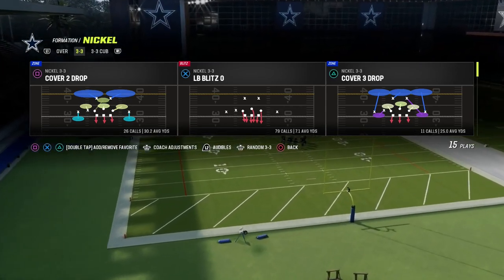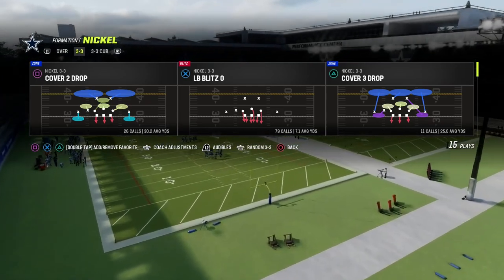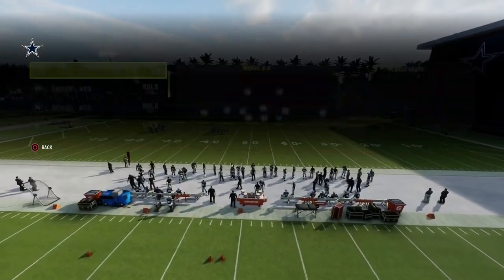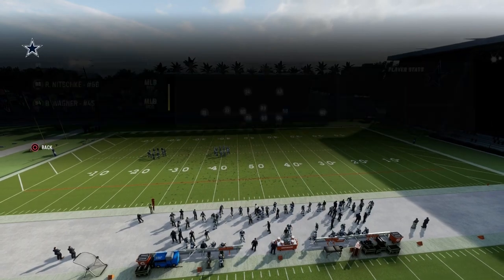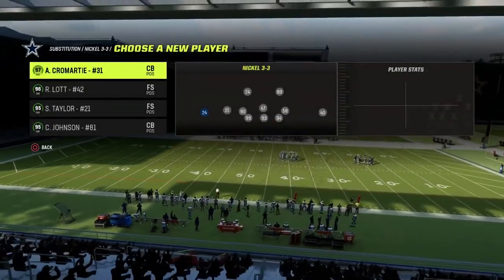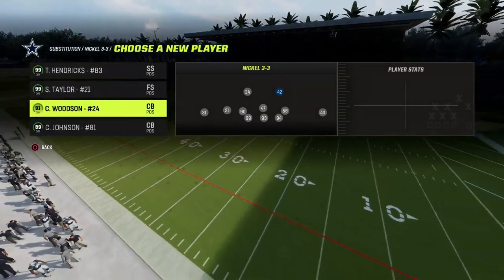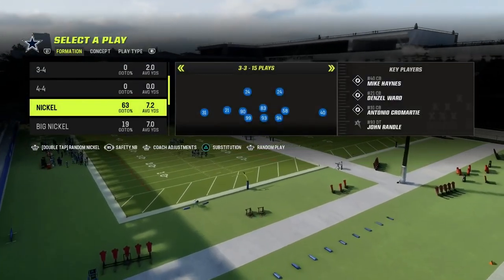The fourth thing is what are your man-in-zone blitzes going to look like — how are you going to make everything look the same, get stops in the red zone, and avoid giving up big plays at the end of the half? What I like to do is utilize the safety nickelback package, which is really valuable for our defensive scheme. If you're running more man coverage, you're going to get a lot out of this, but it also applies if you're in zone.